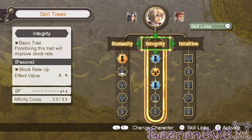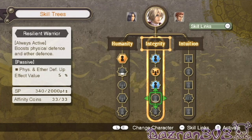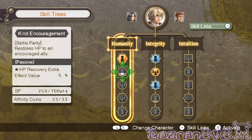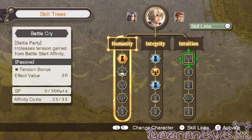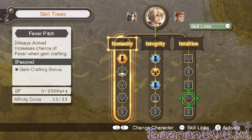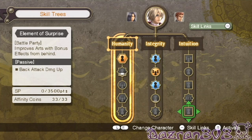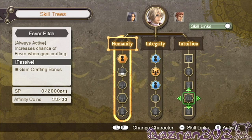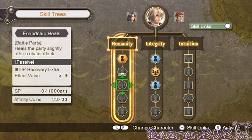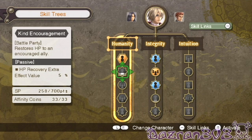Alright, now let's have a look at the skill trees before we go on. Boost physical defense and ether defense; this one restores HP to an encouraged ally — I think I like that. Increase tension gained from buff at start; reduce weight of equipment. Oh yeah — increase chance of fever when gem crafting, that's something I must get into. Maybe in the next episode I'll do some gem crafting, but I haven't had the chance really to do it yet.